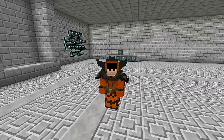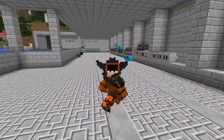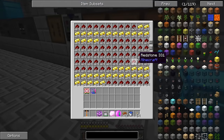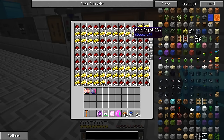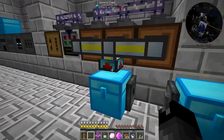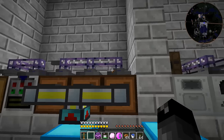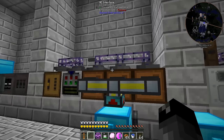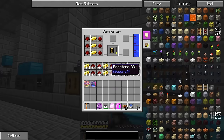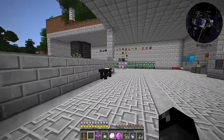Welcome back to another episode of Feed the Beast Infinity Evolved Expert Mode. We've got lasers lasering and carpenters carpentering over here. We're having to make a whole lot of circuit boards right now. I have this chest full of the right stuff for the intricate circuit boards, another chest transferring to it, and then this chest transfers to these three carpenters making intricate circuit boards. We could set this up through Applied Energistics but this is just a temporary workaround so we can make large quantities.